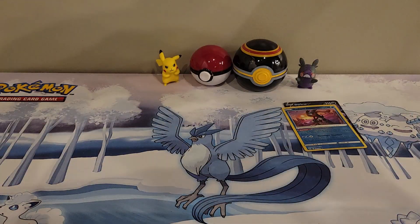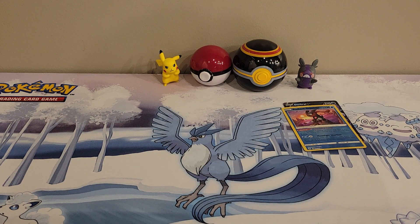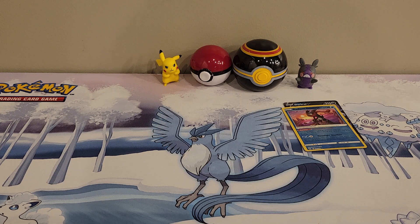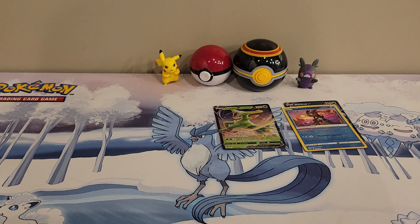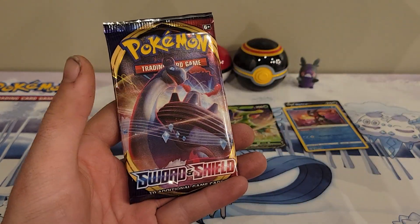Something tells me it's only gonna go downhill from here, but let me figure out how to open this real quick — when in doubt just grab and rip. So what do we got in here? There's a code card as well as the promo, which is actually a pretty nice promo. I like that they try and keep the legendaries in groups of three — like the three legendary dogs, the three legendary spirits with Azelf, Uxie, and Mesprit. That's cool to me. And then you have the three legendary birds. I like seeing that they kept those three.